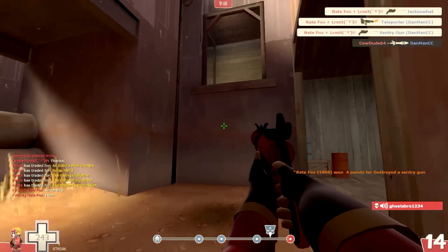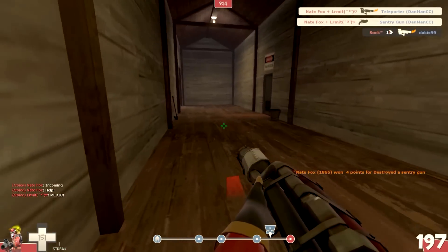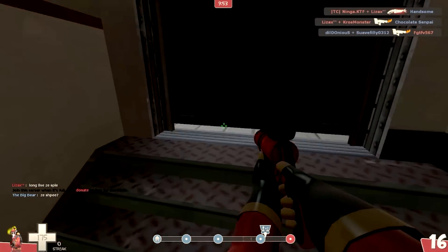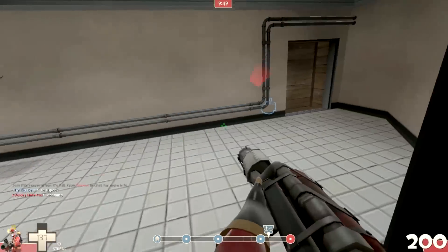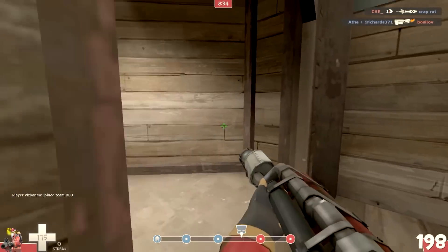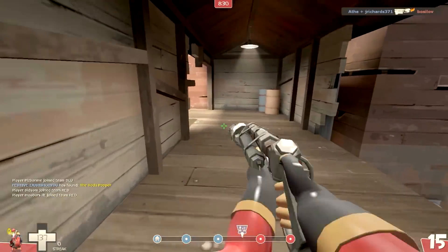I absolutely love this weapon for a number of reasons. One of them is that I can sneak behind people — like in this example, I can jump up into that little area and sneak behind people when they least expect it, which makes it really useful. And second, I just love jumping in general. Jumping with any class, like sentry jumping or detonator jumping, is just so much fun — flying around the map and getting to different places you normally couldn't.